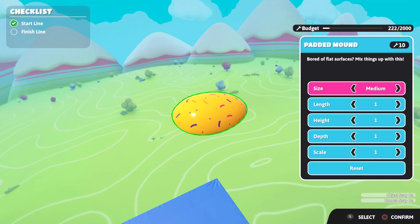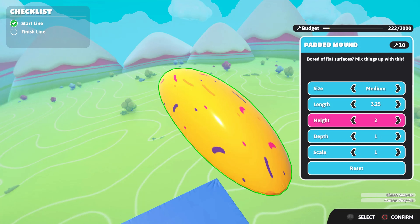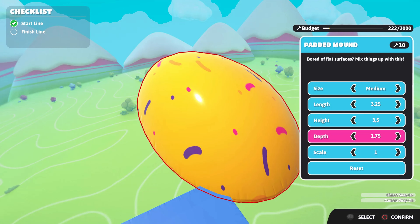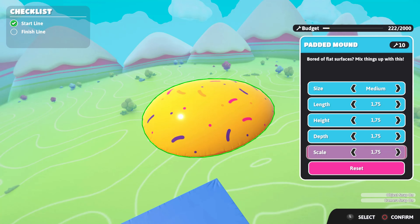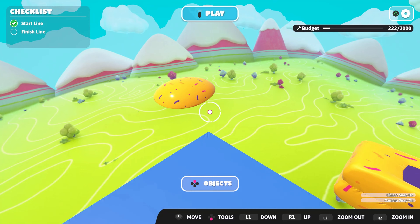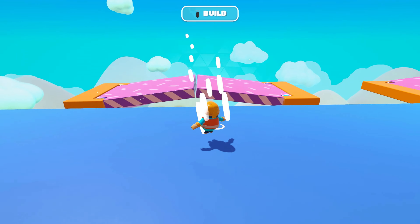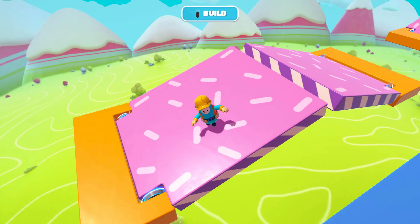Here I have an example: a normal block with the normal settings of small, large, or medium, but now you can make it lengthier, taller, or add more depth. However, if you use the scale option, the depth, height, and length settings will be cancelled. You can always reset so it all goes back to one. This is a very cool feature and I'm really excited to see how people use it in maps.